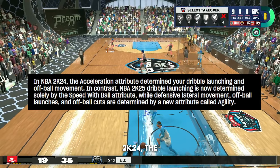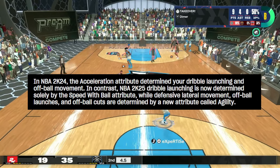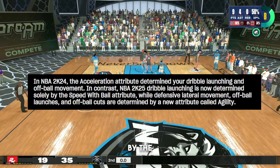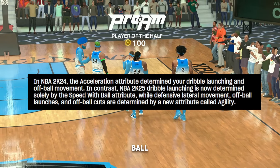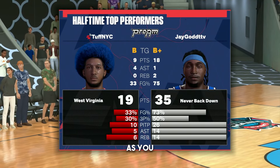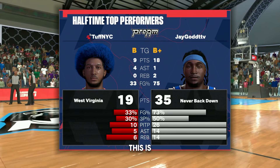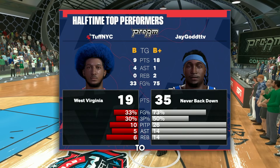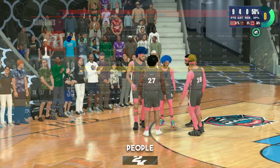It also says here: in NBA 2K24, the acceleration attribute determined dribble launching and off-ball movement. In contrast, NBA 2K25 dribble launching is now determined solely by the speed with ball attribute, while defensive lateral movement, off-ball launches, and off-ball cuts are determined by a new attribute called agility. That's cool — they're adding a lot of different things we never even asked about, giving us a whole new way to grind.